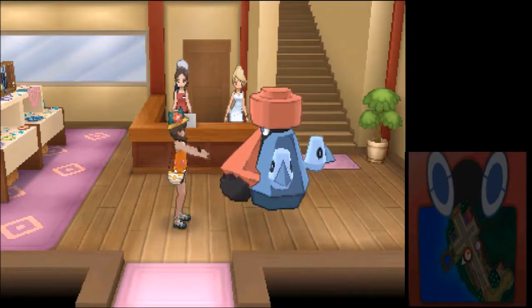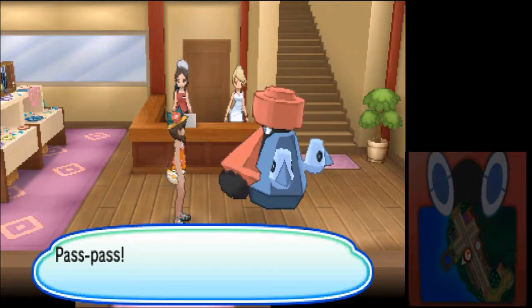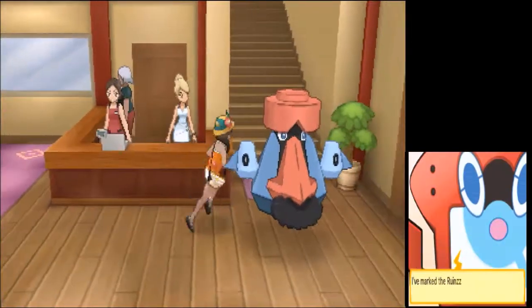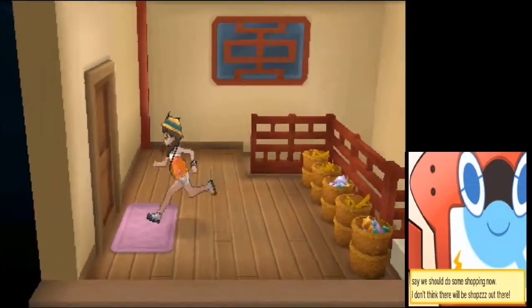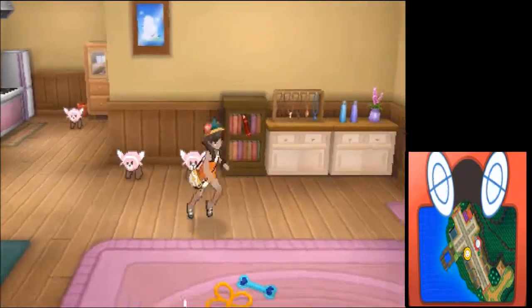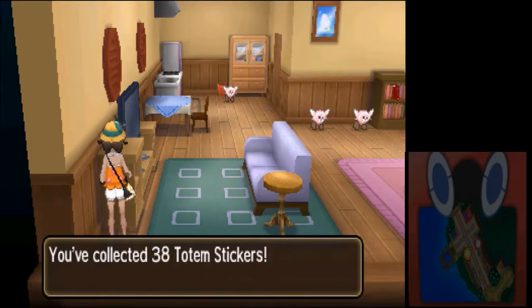Olivia asked Probopass to give us a Max Potion while she was away. Let's see what's in here — oh there are some item spots. There's a Totem Sticker right here, now we've got 38.